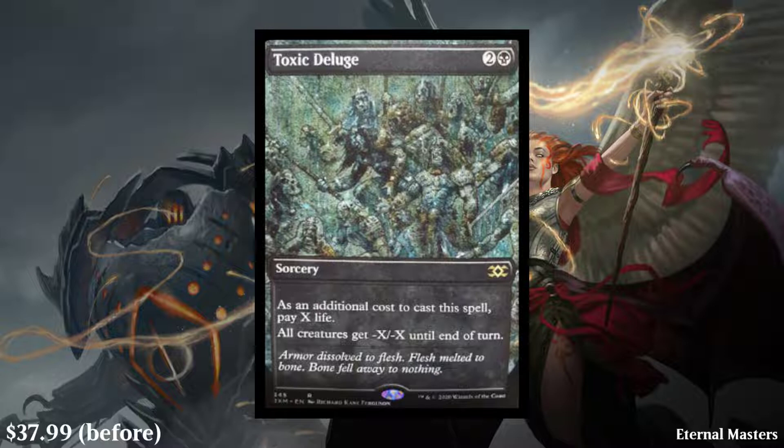In the bottom left, that price is in USD and it's as of today, the 29th, and it is also from Card Kingdom. You can probably find these for cheaper, but those are the prices I'm going with. So about $38. Expect that to drop to around $20, maybe $25, but that's also an awesome inclusion as a rare. It's looking like it'll be a box topper, and it was last reprinted in Eternal Masters.